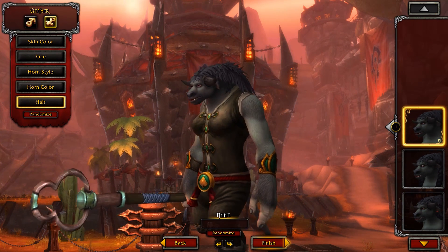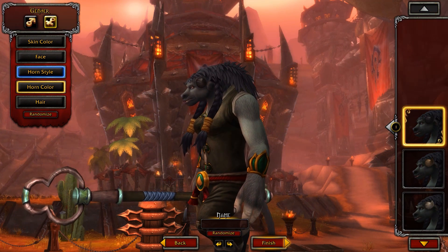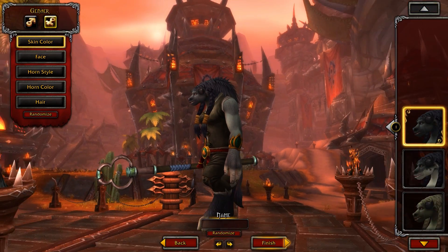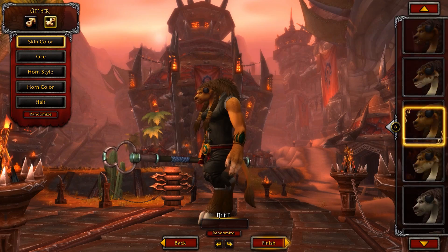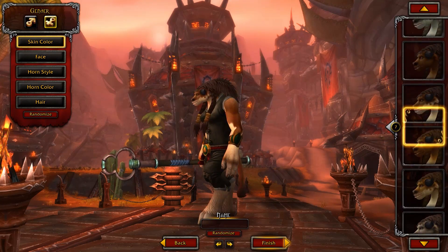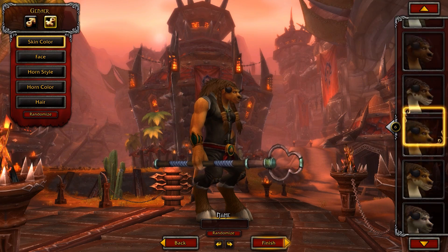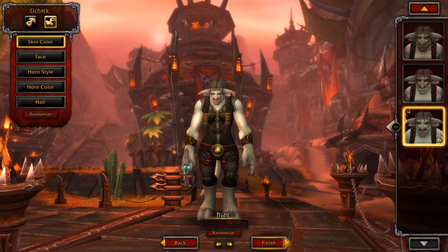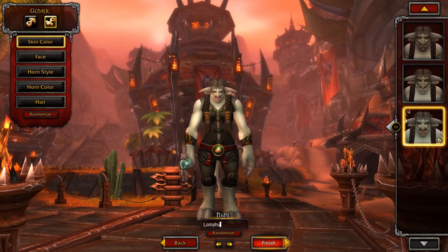And then finally, we'll just have a quick whirl through the hair. There you go. Where's the hair color? I just noticed — wait, what? That's interesting. So can you not change hair color individually? Huh. Well, apparently that's the case. Interesting. Well, let's just randomize ourselves a Tauren. There we go, this one will do. We'll generate a randomized name. Let's jump in-game and see what it's like.